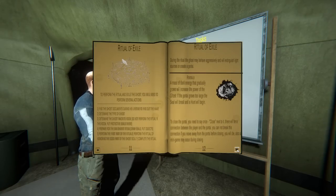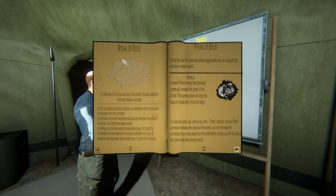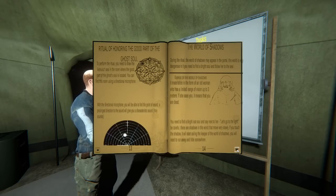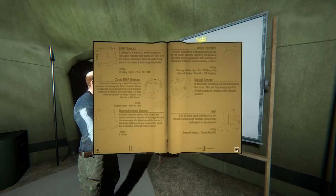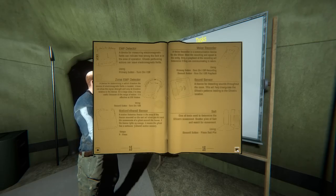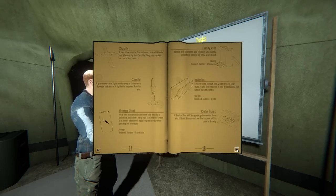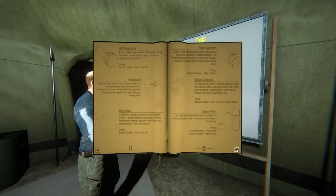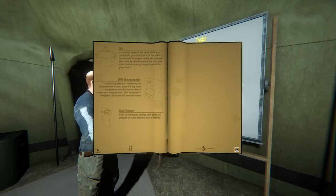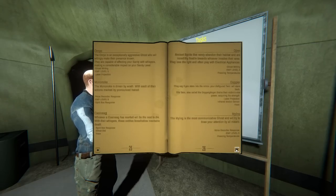Ritual of exile - okay, find the ghost document during his lifetime to find out the name, close the portal during his lifetime. Determine the type of ghost before the ritual. During the ritual the ghost may behave aggressively and will extinguish light sources or create a portal. To close the portal you need to say 'close' once next to it. Okay.